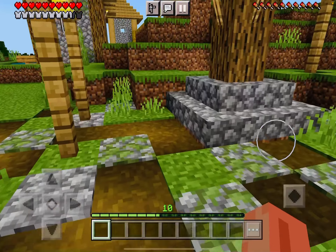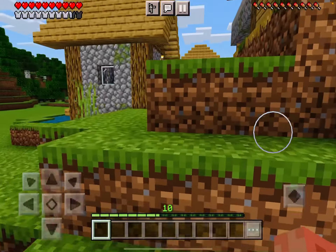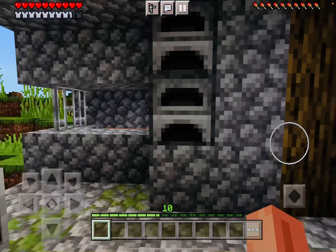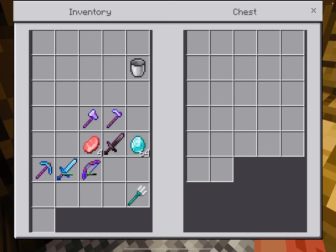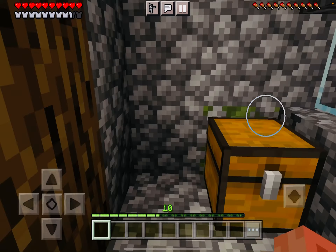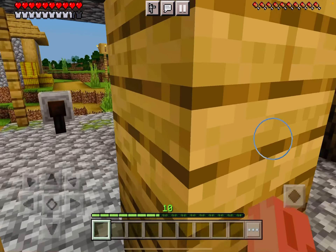As you guys can see, we are next to the blacksmith. This is also the place where I killed the llamas and the wandering trader in the last episode. I'm sorry if some of you guys love them, but I just found out that they are really annoying. I grabbed all the stuff here — this is just another iron sword from the last episode.